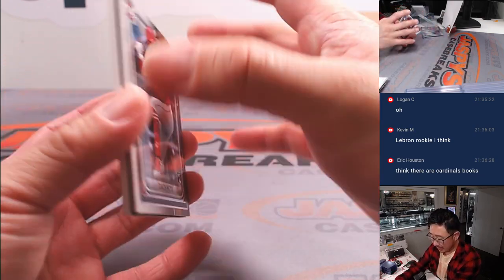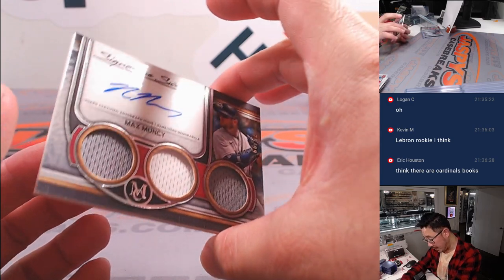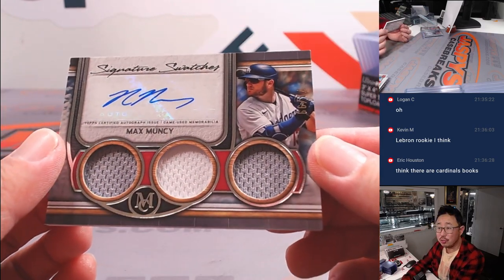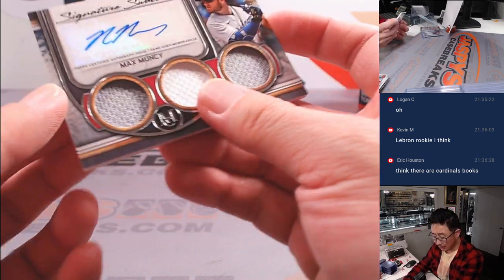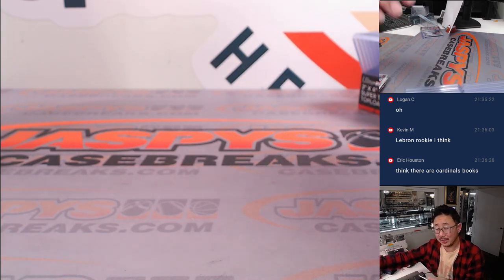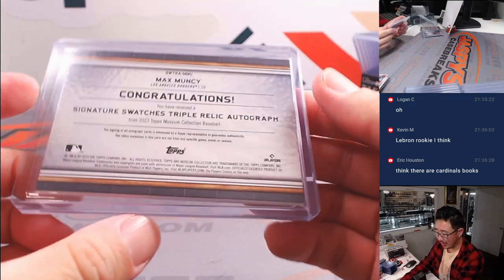And behind Zack Neto is the Patch Auto — that's going to be Mad Max Muncy. Two-color, triple relic, and autograph. 71 out of 99. I think he's injury-free going into the season, and that could mean great things for him. And with the bat, I think he'll be starting at third for the Dodgers. NL West, David.